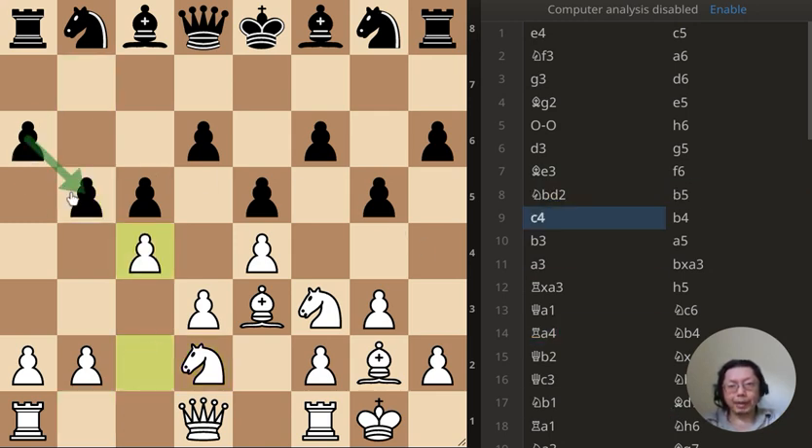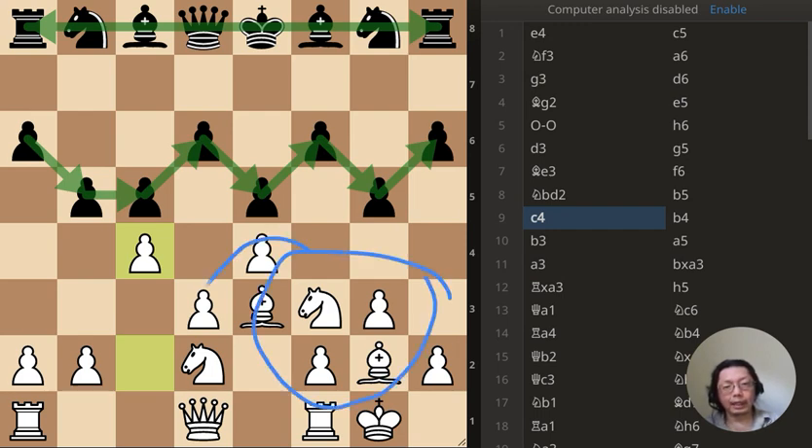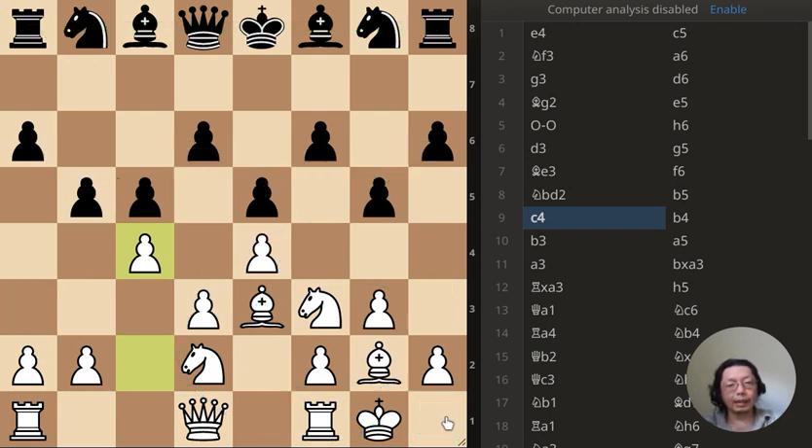Look at the pawn structure — that's a very interesting pawn structure. Black's pieces are still 100% on the back rank. My pieces are all on the king side with nothing on the outside. That's a very interesting position and this is going to be a very interesting game no matter how you look at it.